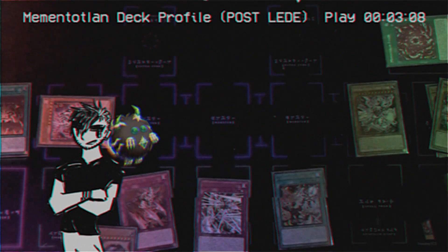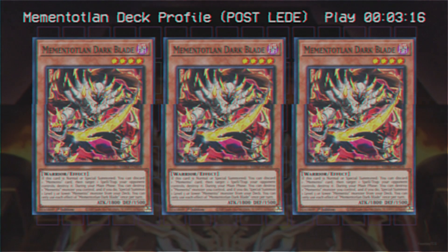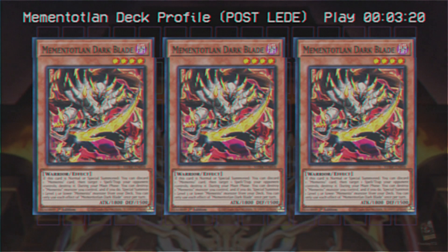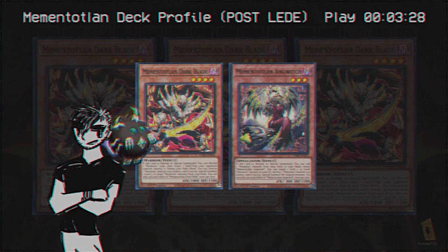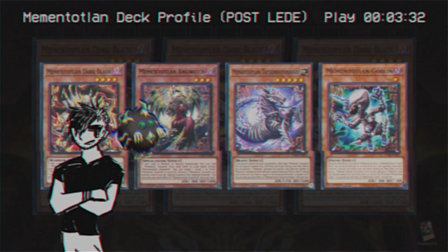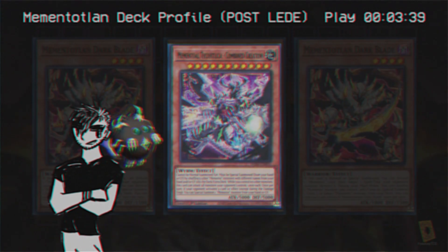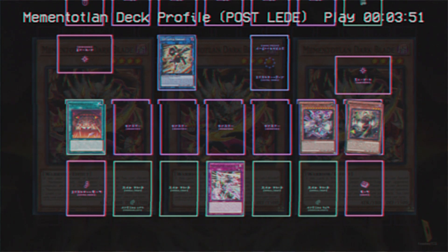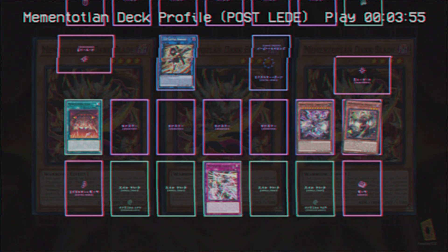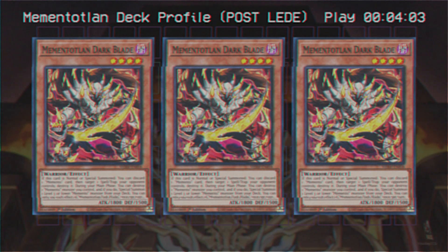Whether you stuck through the intro or skipped directly here, let's kick this off with triple copies of Memento Dark Blade, a retrain of Dark Blade. Three, because Dark Blade is a one-card starter for this deck. Previously only himself and Anguish could one-card start, but with the new cards from LEDE, all of our original Mementos sans Mace are one-card starters. Whereas previously Dark Blade and Anguish as one-card engines would only get Combined Creation with eventual Mace access, these now actually can end at a minimum on SP Little Knight or IP Mascarena, Combined Creation with eventual access to Memento Mace, one piece of back row, and our field spell. If all you had access to was one copy of Dark Blade, your other four cards are most likely just generic power. Enough about why Dark Blade — let's talk about what Dark Blade.